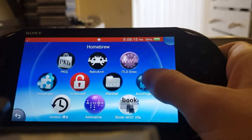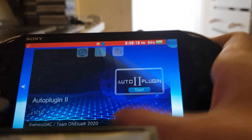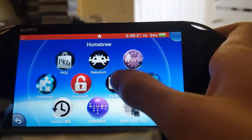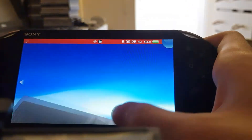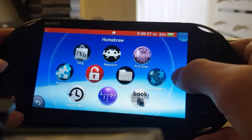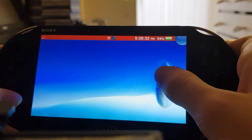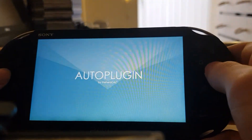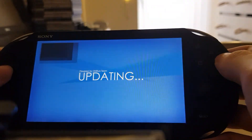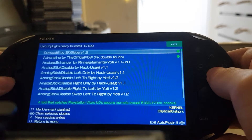You'll need to install AutoPlugin from VitaShell, so yes, you will need to have VitaShell installed. I already have AutoPlugin installed, but I will have the link in the description below, so be sure to check that out. If you want to fire up AutoPlugin, I recommend just using AutoPlugin 2.